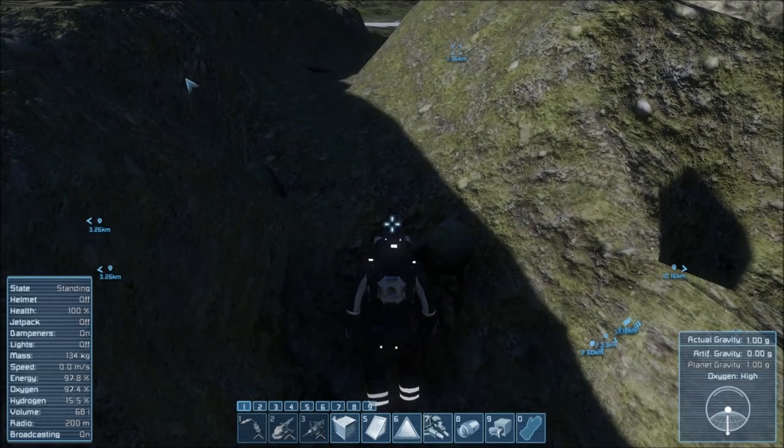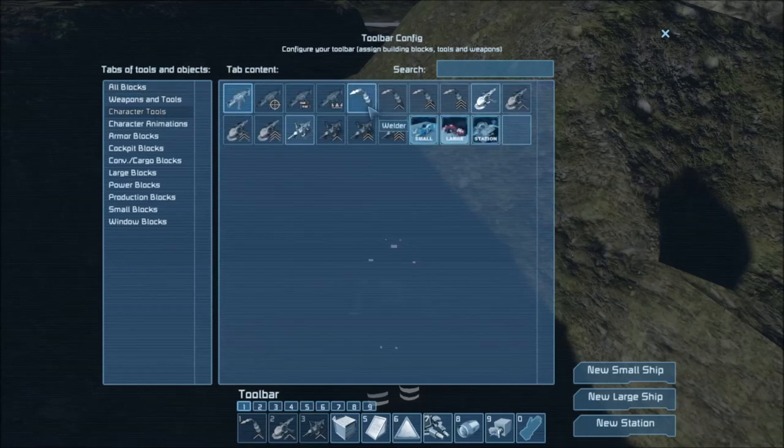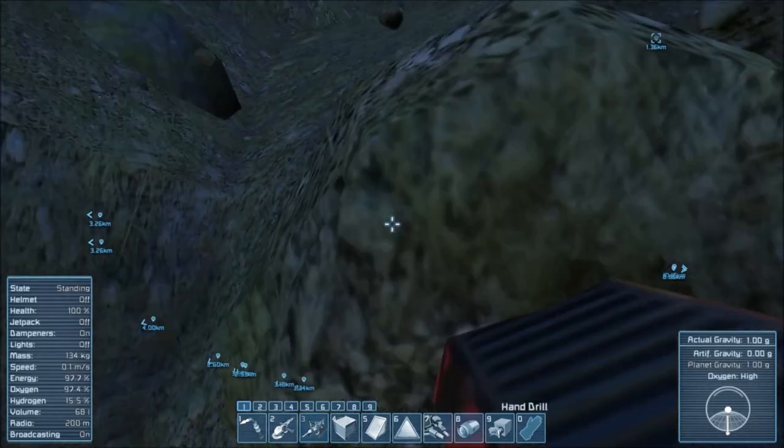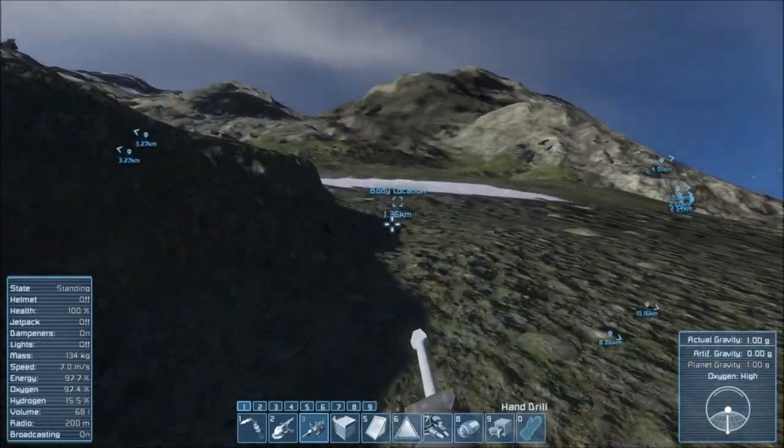All right, I'm gonna make this easier for myself right now. We're gonna go — welder, no — grinder, grinder, drill. I am getting up this hill.